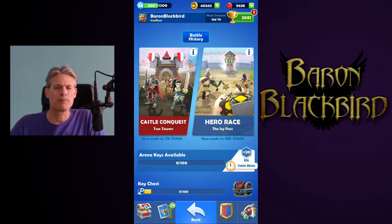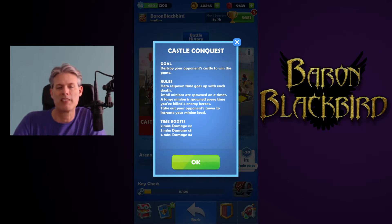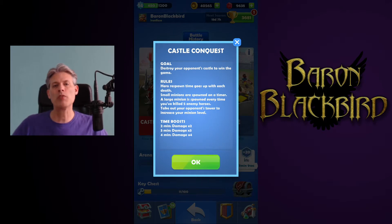In Castle Conquest, you are basically playing against another player or possibly a bot depending on availability, and you are racing to get to their castle while they are racing to yours. If we click on the little eye here, it gives us some information about how this plays out — though this mainly applies to early gameplay. As you move forward, you'll be presented with minions coming at you and there will be towers, much like some other tower defense games. As you take down the opponent's towers, your minions will level up.